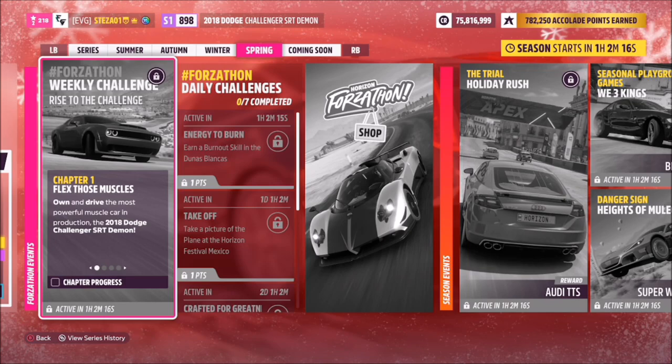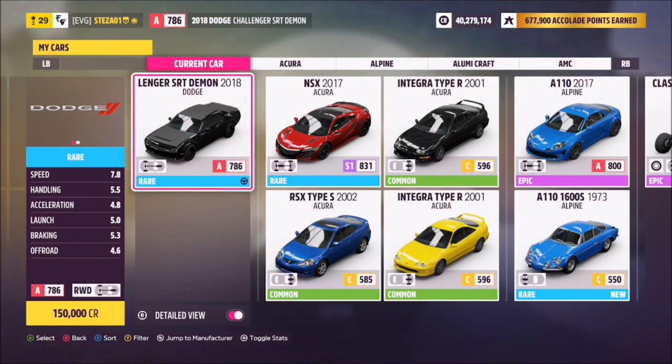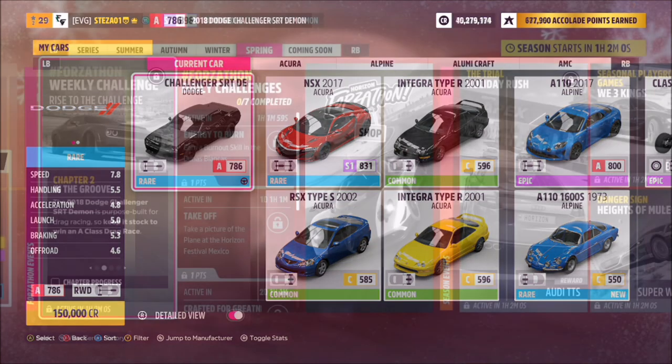Let's have a look at the car in question. It'll set you back 150,000 credits from the auto show, or you can potentially purchase it cheaper in the auction house if you don't have it already.